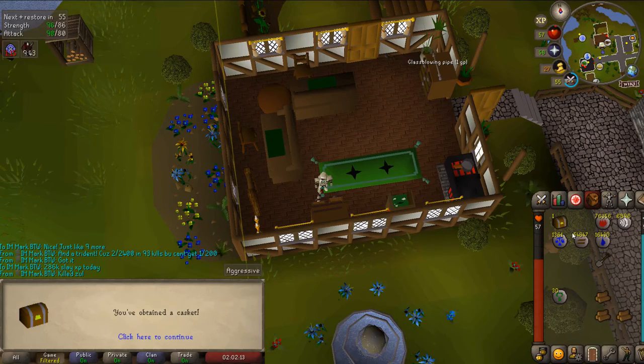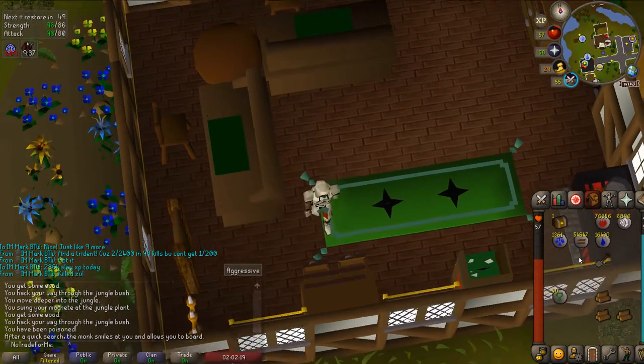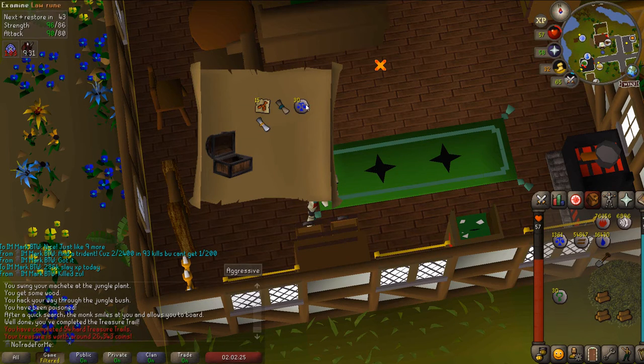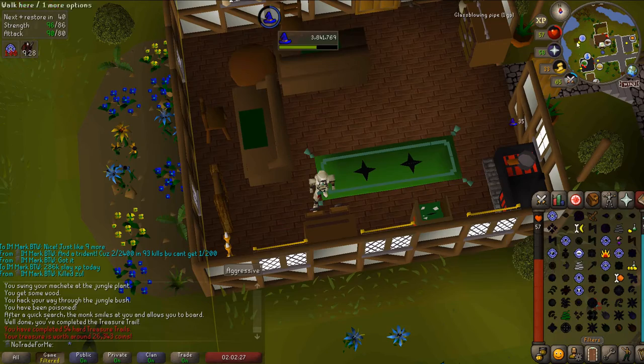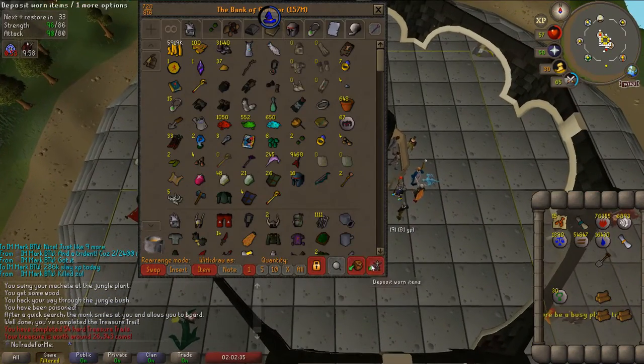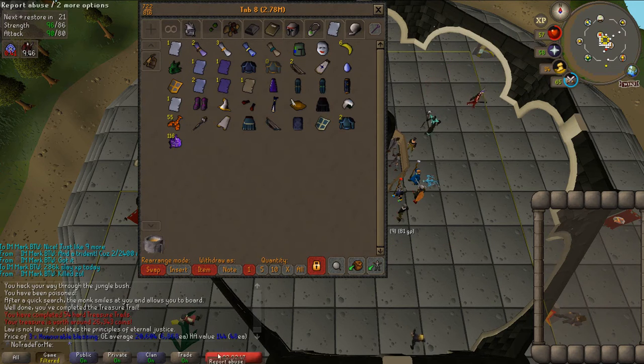Picking up another hard casket - I think we were killing nechraels again. Let's see what we can pick up from this one. Double blessings. Let's go see if we have these - I know I have a ton of blessings, maybe three or four. I think I have the holy one. That makes my third one. This is a unique - yeah, we have four blessings now: three holy and one ancient. Not really worth selling but cool.